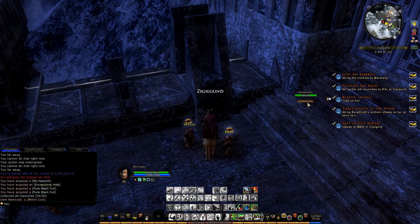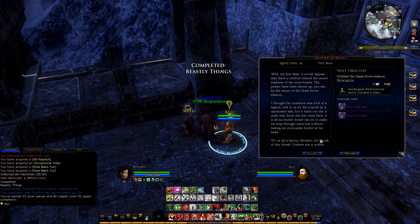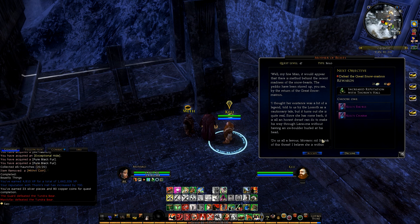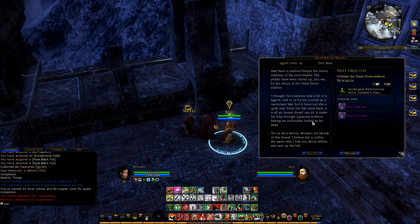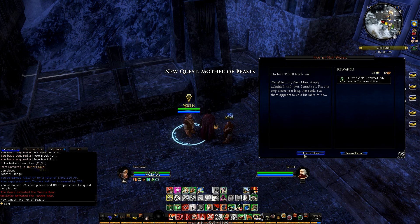Let's travel over and hand these in. So we've dealt with the pico, he's happy. Defeat the great snow matron, mother of beasts. Well my fine man, it would appear that there is a method behind the recent madness of the snow beasts. The pico have been stirred up by the return of the great snow matron — I thought her existence was a bit of a legend, but it turns out she is quite real. Do us a favour and kill it okay? The worm has been dealt with.